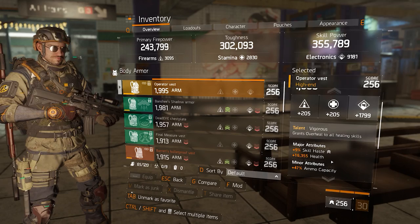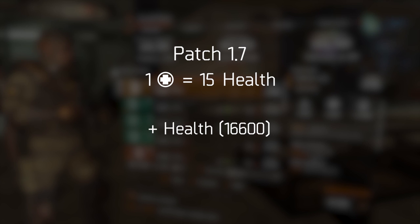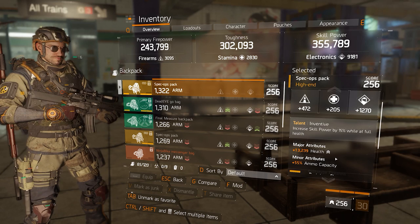However, buffing stamina back up to 30 health per stamina point also means that health rolls on gear — if they stay unchanged — will automatically become less strong. This is because all the stat rolls in The Division are relative. If a health roll of 16,600 on the chest piece gave the player 1,106 worth of stamina points in patch 1.7 (because one point of stamina gave 15 health), then upping stamina to 30 health per point means that health roll will only give 553 stamina points worth of value.